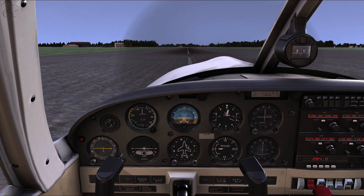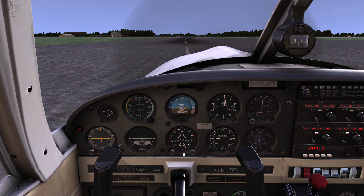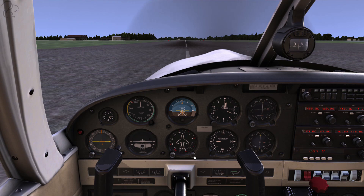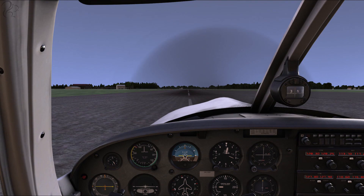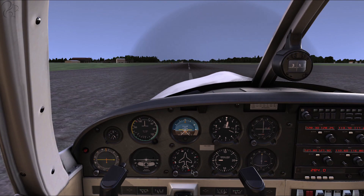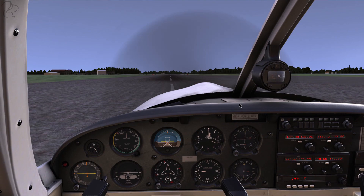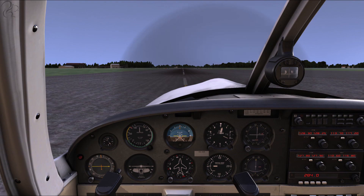We're currently heading about 020, and we know we want to head roughly south, so we could put a heading bug in here. I could have tuned a VOR to the south, but it really isn't worth it for the distance we're going. We're going to head on a southerly aspect. This thing rotates at about 55 knots — the airspeed indicator is in knots, the other one interestingly is in miles per hour. We'll take off without flaps, full throttle, and then turn south. There's also a compass we can use.